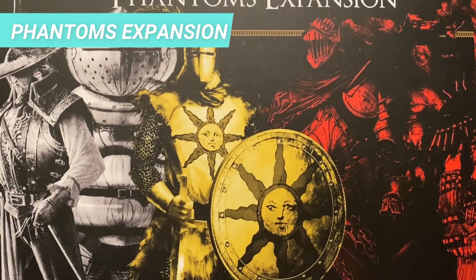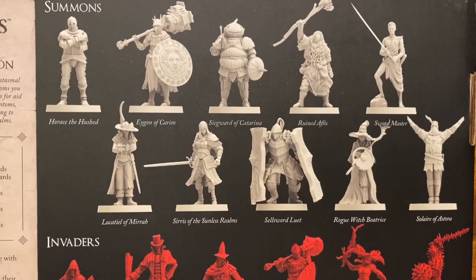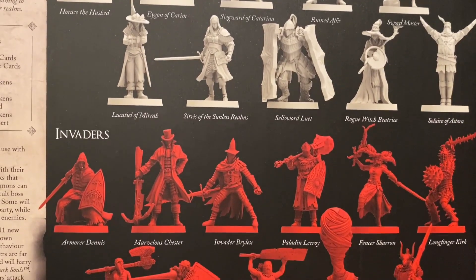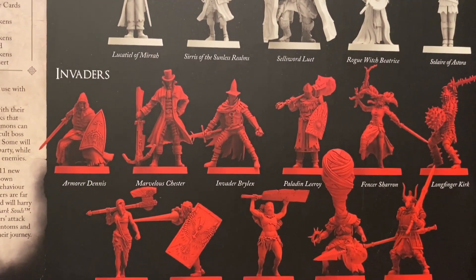So once you have purchased Dark Root, my next advice is actually gonna be two things, and it will depend on what you prefer. If you prefer to have more encounter variety because the encounters are always the same and you already have the new enemies from Dark Root, my recommendation would be to go for the Phantom's expansion. The reason for getting this expansion is because you get 10 summons that can help you during the game, and you also have some new enemies in the base encounters, which are gonna be the invaders.